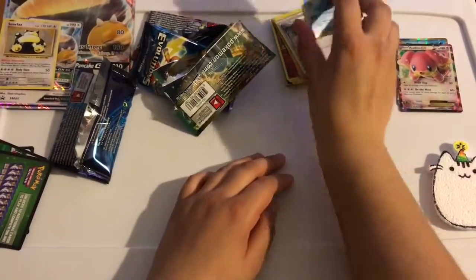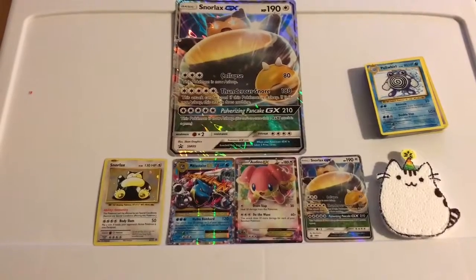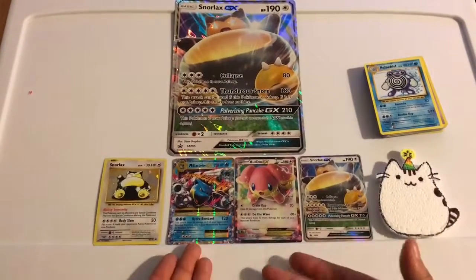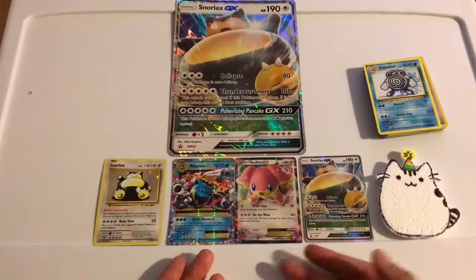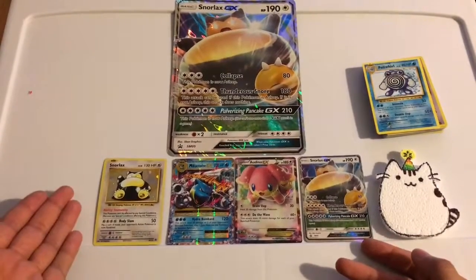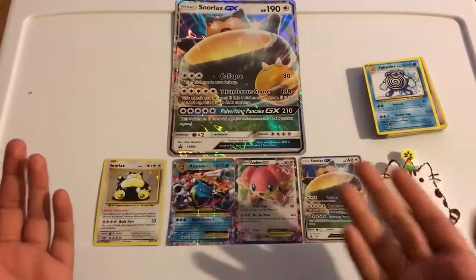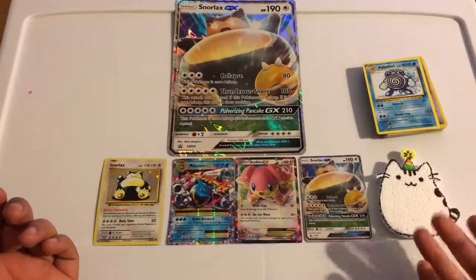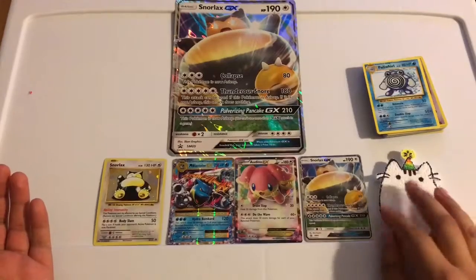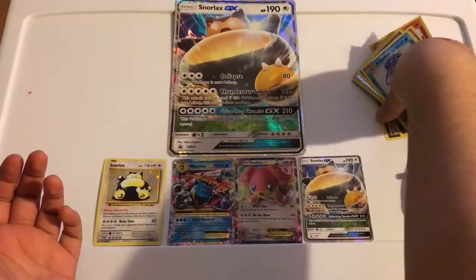Now we'll get back to the ones that we liked and the best ones from the video. Out of all the cards, obviously the best ones are the Mega Blastoise EX, we got the Audino EX, obviously the Snorlax GX that comes with the box, the older Snorlax-looking card that comes with the box, and then the giant Snorlax GX card. There's also a Jigglypuff on the side that's partying because they're such amazing cards. That's gonna be the video for the day.